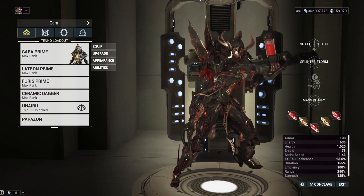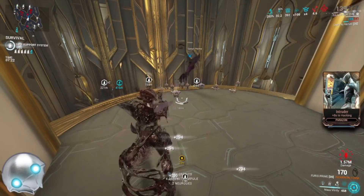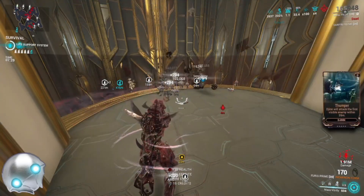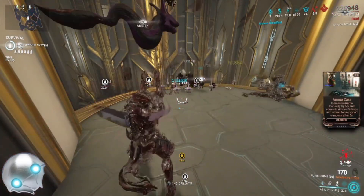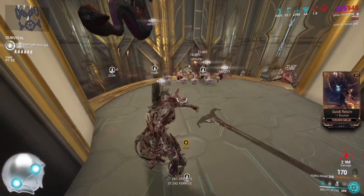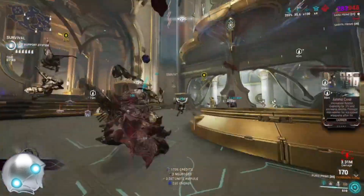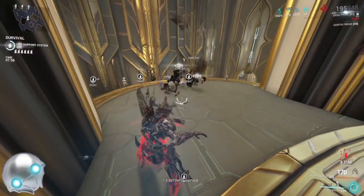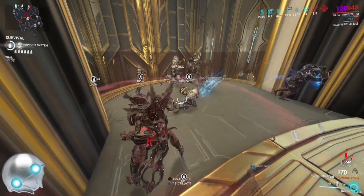Let's get into the Steel Path gameplay and unleash the power of the broken glass. Gara is one of those frames that flies under the radar — she's a little bit annoying to play since you have to cast a lot of abilities, but you can really get some work done with her, especially with the new Ceramic Dagger Incarnon. Keep in mind: make sure you get those primary or secondary kills for your initial combo before you get into farm mode. That's also why we're running the Latron Incarnon — it can armor strip and kill enemies fast, perfect since Gara's damage isn't normally armor bypassing.